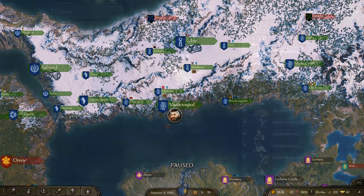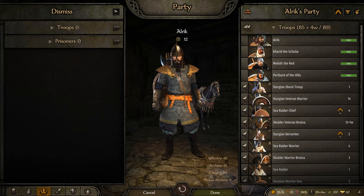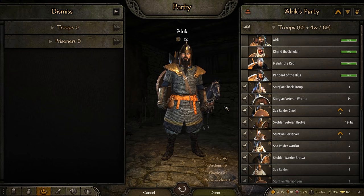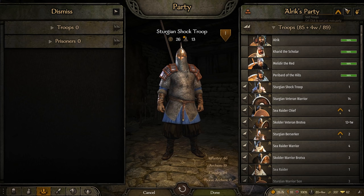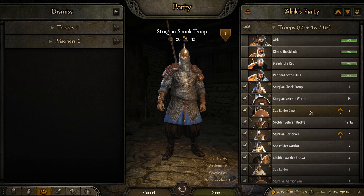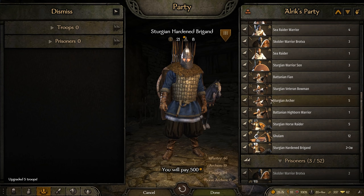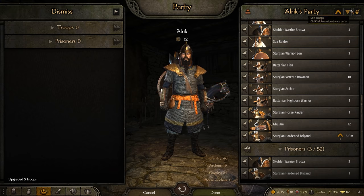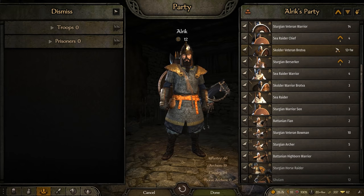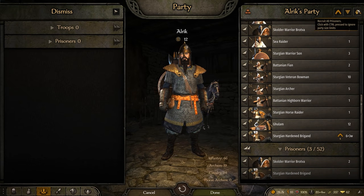The next mod is the Party Screen Enhancement mod — one we've all really wanted in the base game for a long time. To be upfront, this does not save your formations; there's a separate mod for that. But it gives you three buttons: one to upgrade all troops at once, one to sort troops, and one to recruit all prisoners at once. If you click the Settings button, you get an additional layer where you can decide how to sort your units.